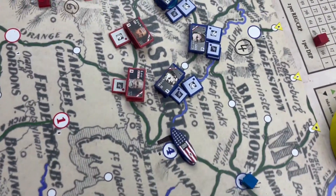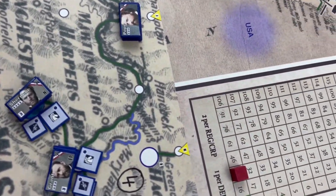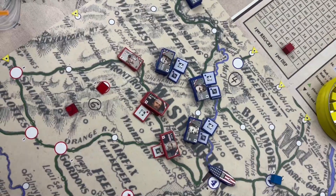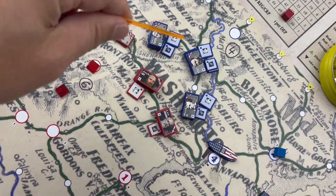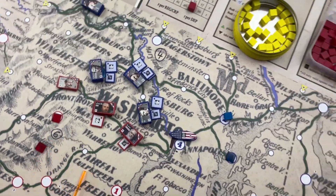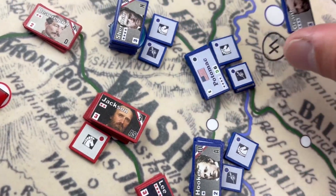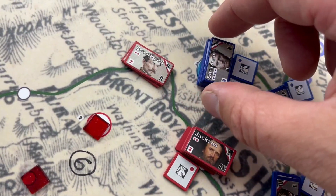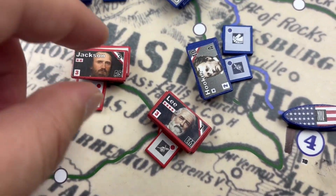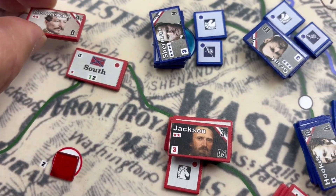Spring 1864: Jackson is still alive, Lee is there. Hooker, Grant, Sherman, and even Pope are going to be doing an attack. Pope is going to be attacking Beauregard directly, and then these three forces — Grant, Sherman, and Hooker — are going to attack Jackson and Lee. Hooker is commanding the Army of Virginia; Grant, naturally, the Army of the Potomac, but not always the case. Sherman, the Army of the Ohio. Jackson, the Army of the Potomac for the Confederates. Lee, the Army of Northern Virginia. Beauregard, the Army of the South.